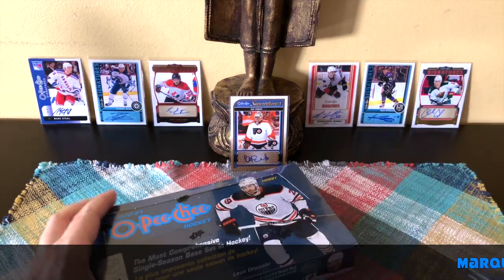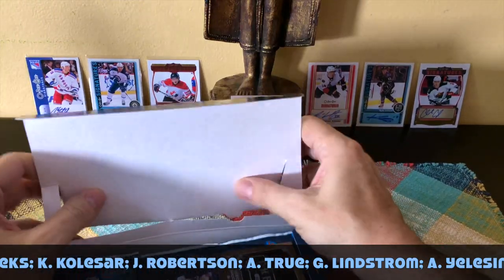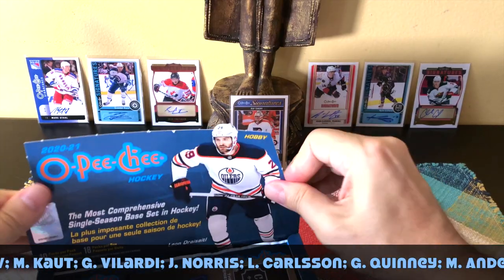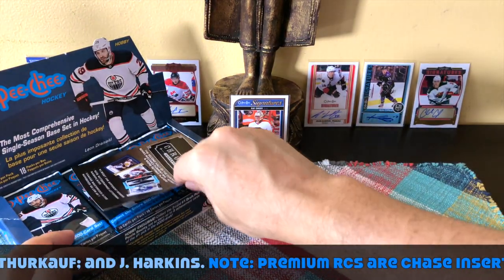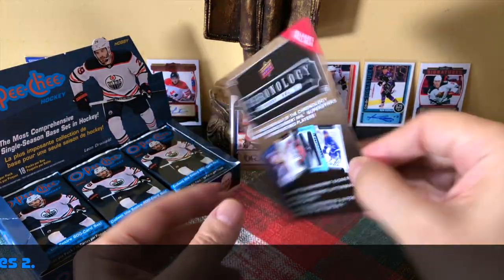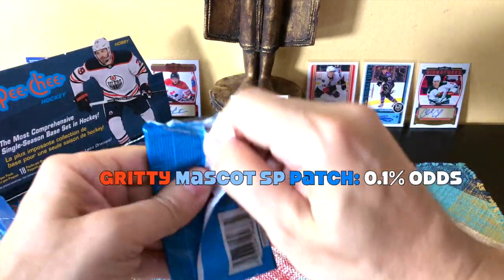Let's crack it open! We know the rookie class — Keeper, Bellows, Foodie, Jake Evans of the Habs, Norris, and a bunch of others. The real good ones are either redemptions or Upper Deck Series Two inserts. Look for those 3D chase rookie cards and Chronology cards. There's a lot to look out for — we might miss some things.